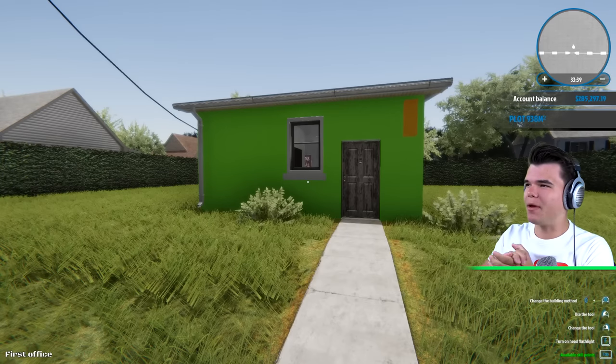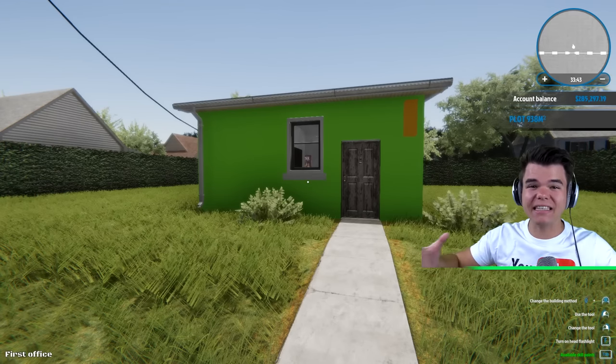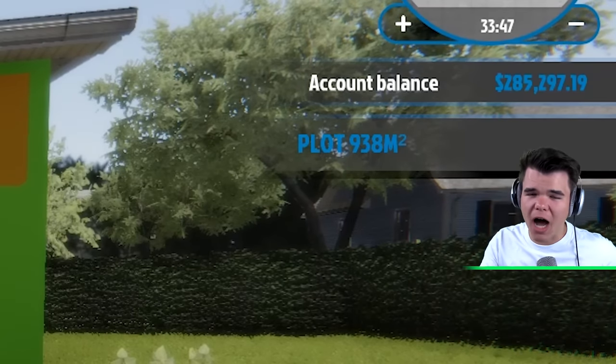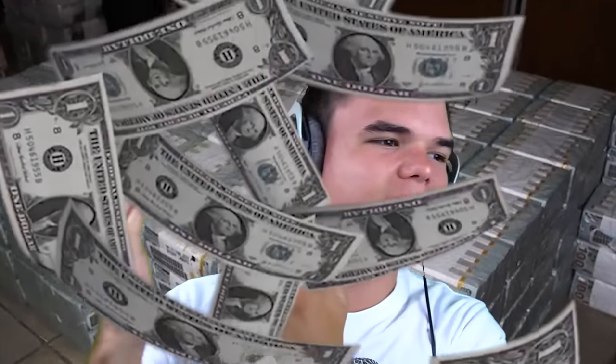Today we're back in House Flipper. We're about to flip this house. Flip that — yeah, I'm rich now. Ladies and gentlemen, I am right now one of the richest people in this game. I have got two hundred and eighty-five thousand dollars on my account balance, which is a lot of dollar bills.